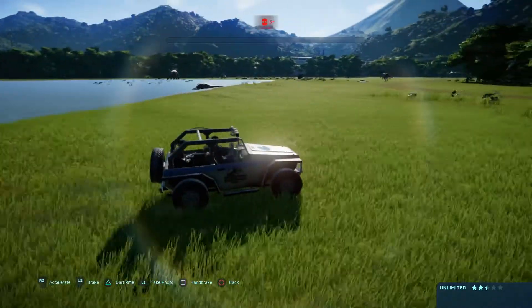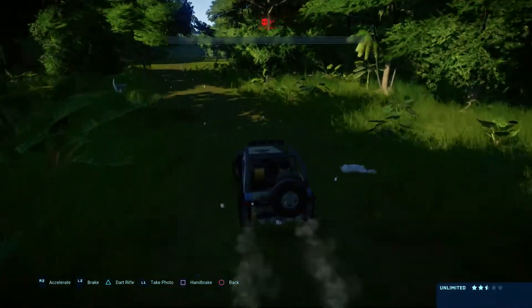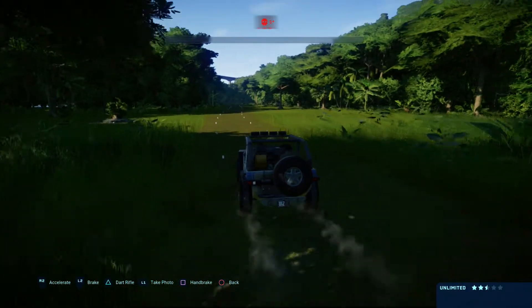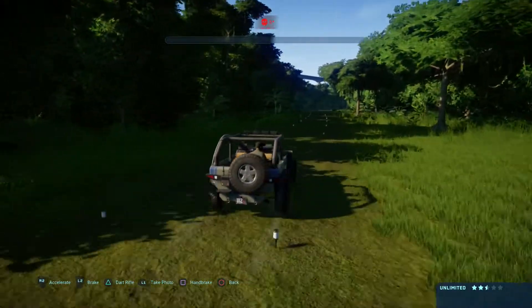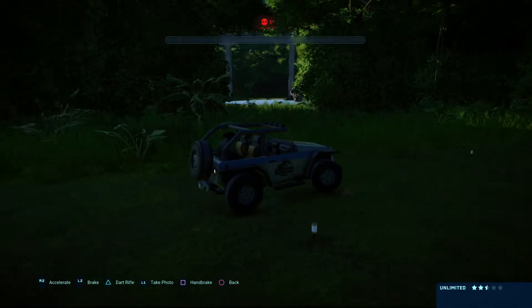Right, let's go into the woodlands and see what we've got living in the jungle. We'll follow the Gyrosphere track. There's a Struthiomimus — that's probably going to get killed. There's a small carnivore there, was it a raptor? Not sure. Not much going on here actually, thought we'd see a bit more in the jungle.